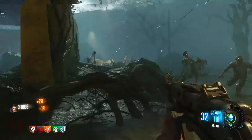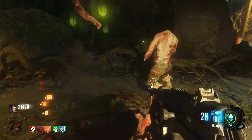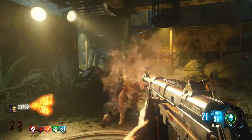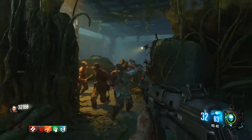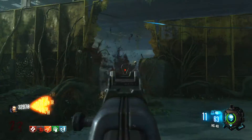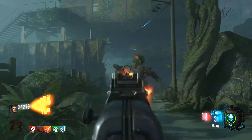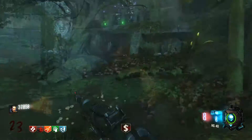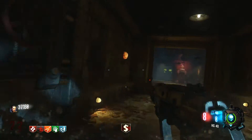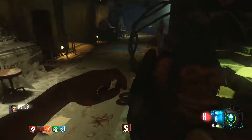With weapons that give you a lot of points, you do go down in zombies, and how much you go down determines how much money you'll spend getting all your perks back. By having the HG-40, this weapon is going to get you about 10 grand in about a round. In the gameplay I'm using the un-Pack-A-Punched version at around round 20 plus, and I do get about 10,000 points just by using this one weapon throughout the round.